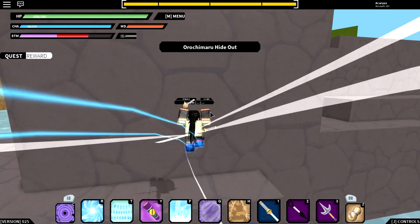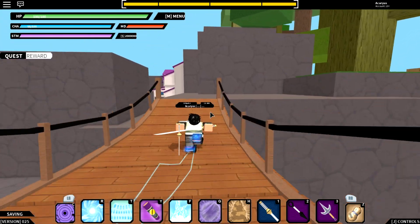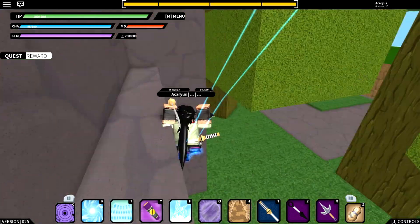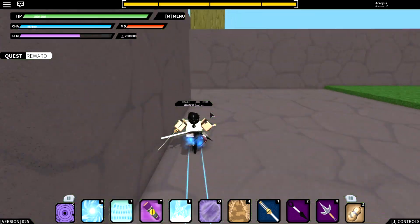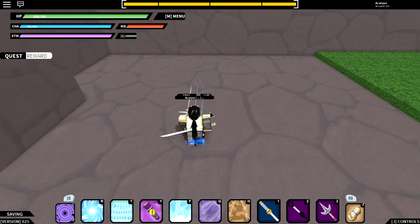Alright guys, so we're here — this is Orochimaru's hideout, you guys already know this place. What you want to do is go up here, come around to the back, and it's gonna spawn right here. Orochimaru's gonna spawn with it behind him.